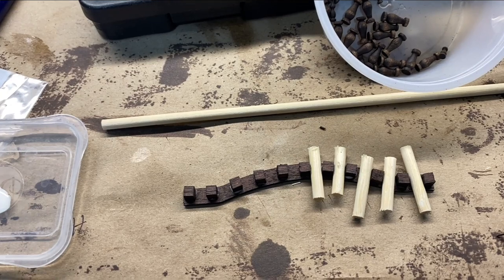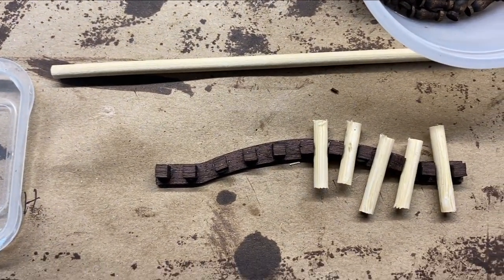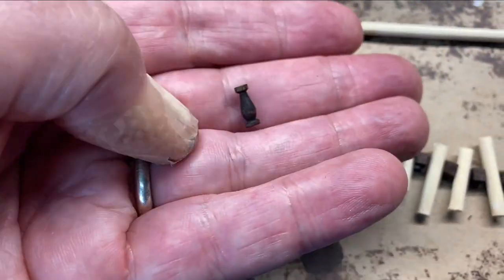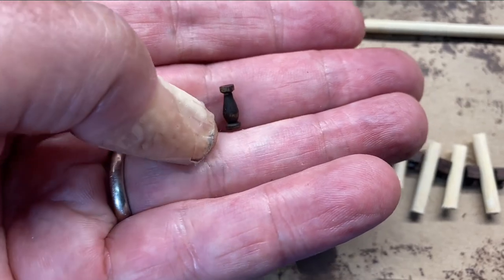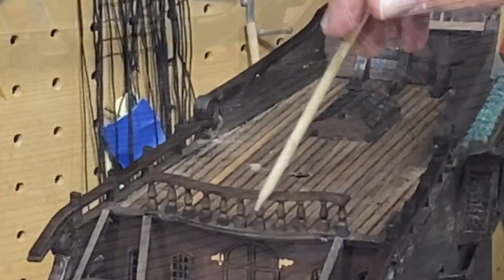I did maneuver them a little bit afterwards. I tried to follow the curve — it didn't do perfectly well, but I tried. The next step will be to glue these on top of those. I have the railing in place, and those fit in there nicely.